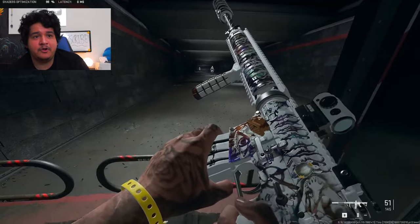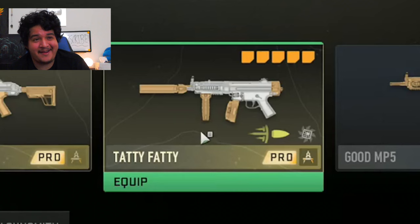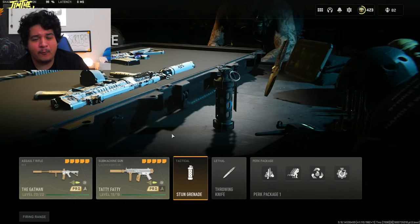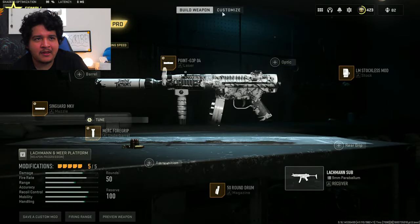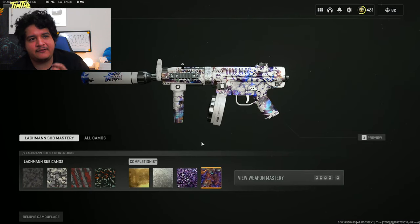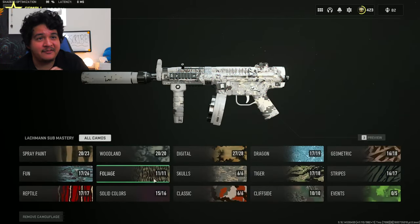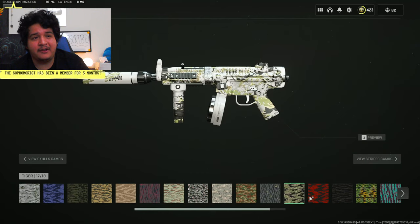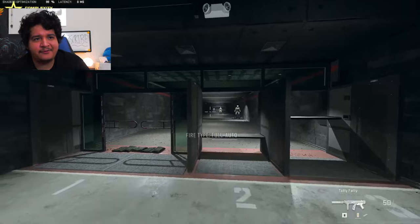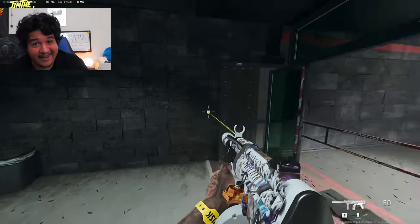Next up he also got a Lockman Sub known as the Tatty Fatty, and it's actually his own Warzone build — a hipfire Warzone 2 Lockman Sub build. It comes with his attachments and tunings. Same concept: all of his tattoos on the Lockman Sub, and when you put camos on it, it only affects the tattoos and not the white base of the gun, which I think is pretty sweet.